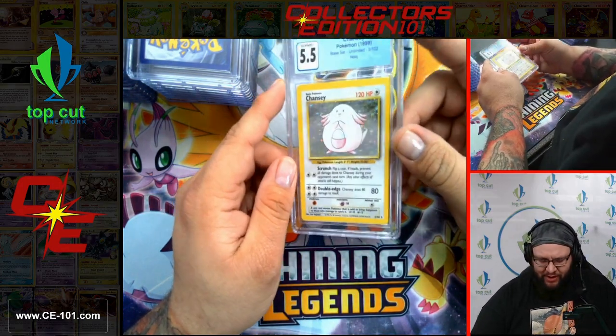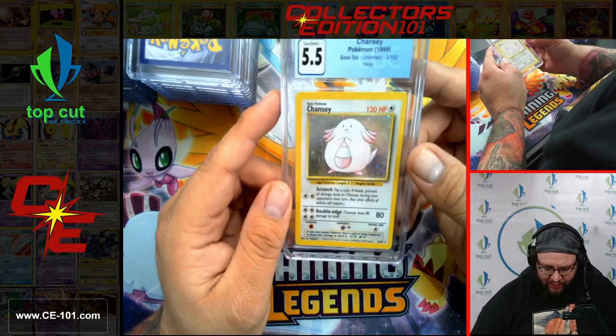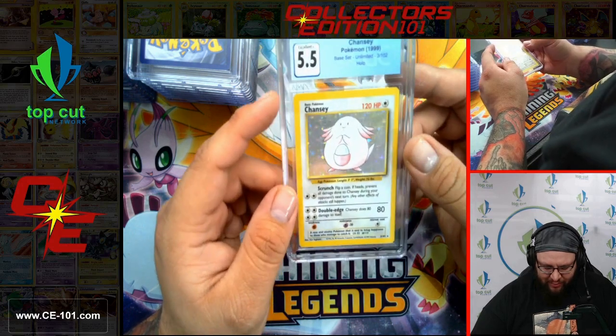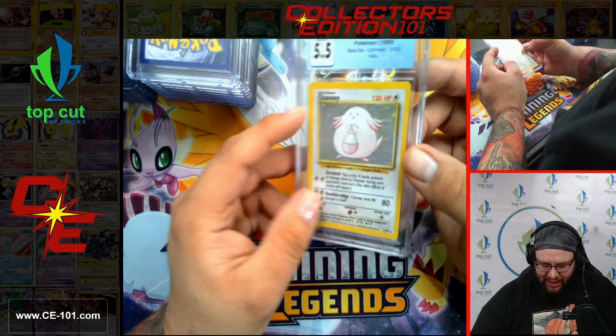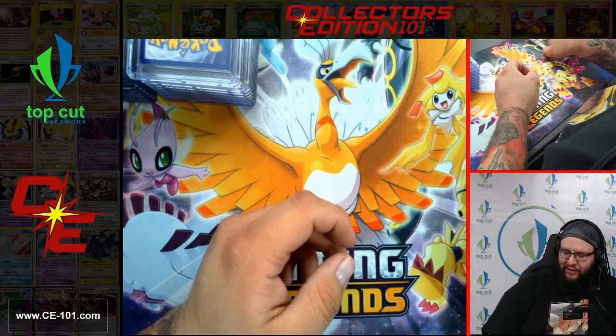Next card — Chansey, 5.5 from Base Set Unlimited. Looking pretty good. A couple scuffs on the foiling, but with these old cards that tends to happen — these cards were taken on playgrounds, taken in pockets, traded amongst kids. These old cards saw some love, and that's part of the story to them.